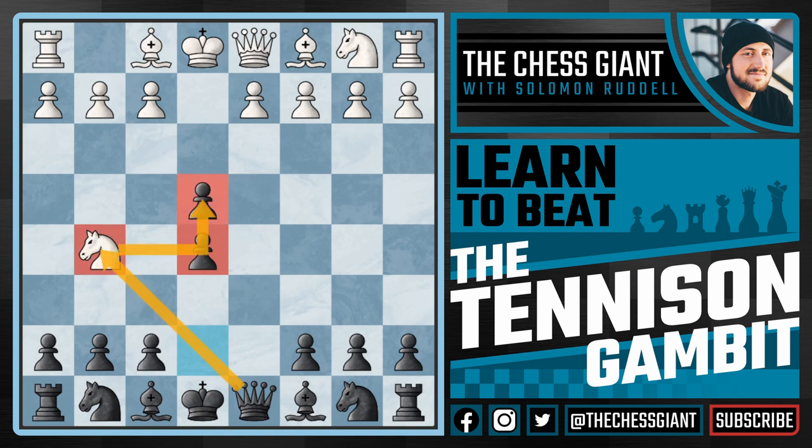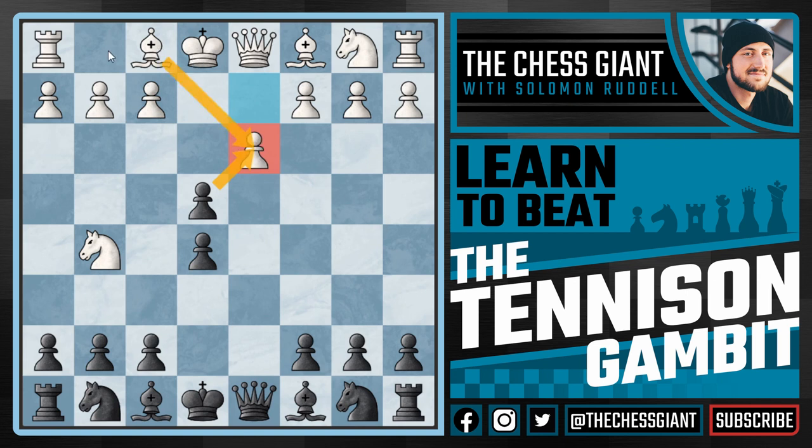I must warn you guys: do not take this pawn on d3. Black is still technically better, but white gets some pretty good attacking chances by taking with this bishop, one move away from castling, attacking h7. We have future queen f3, maybe even queen h5 ideas. Black has to be extremely prepared. So what I recommend is just simply developing the pieces with a move like knight c6.